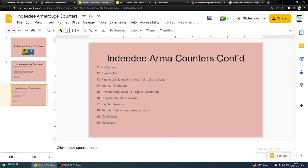Assault Vest is a good way to wall it. If you use Assault Vest Dragonite with Ice Spinner, you should do pretty well against the Indeedee Armarouge combo, especially if you have another Pokemon that walls them already, like Tyranitar alongside it.